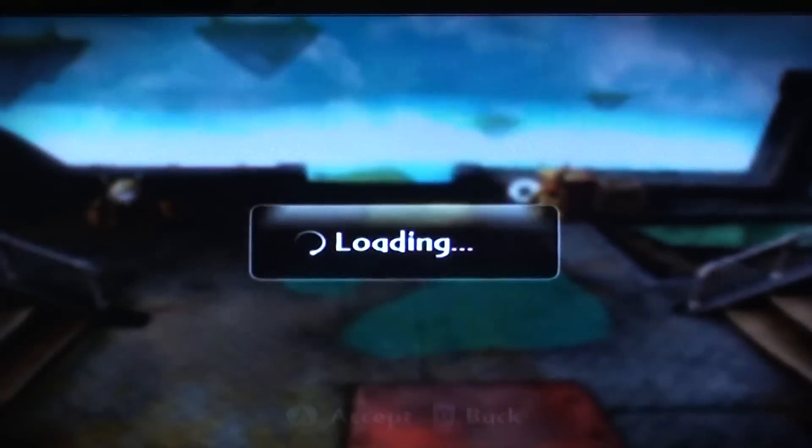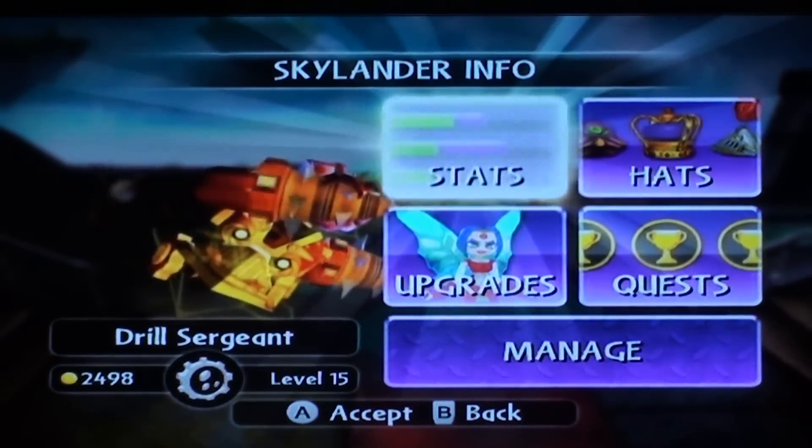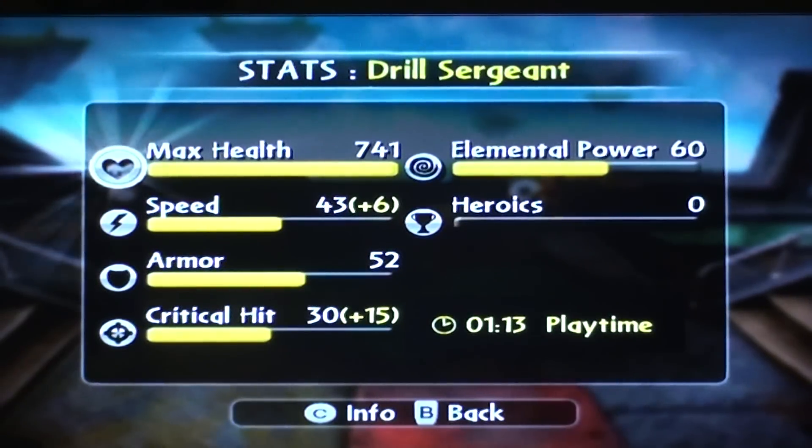So first, go to his stats. Take away the hat — which is the underwear — it's a 6 speed and 15 critical hit. But he's doing pretty decent still. Maxed out with no heroics, he's doing pretty darn fine.